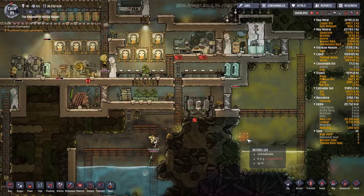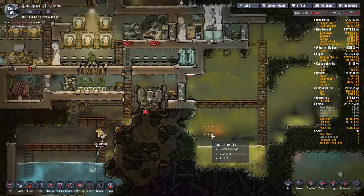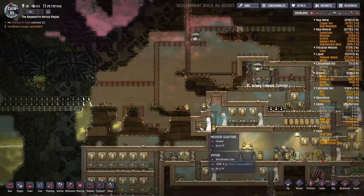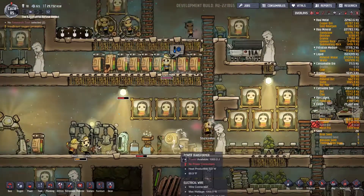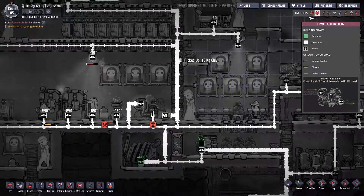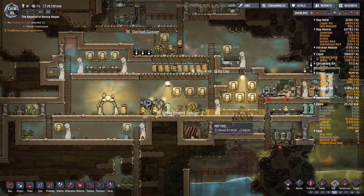The circuits are still overloading though. Natural gas? Where did that come from? I have no idea. We do need to fix our power situation still, and I'm still not entirely sure how this transformer helps with that. It's not connected on one side, so it's not running yet. It should be running soon.